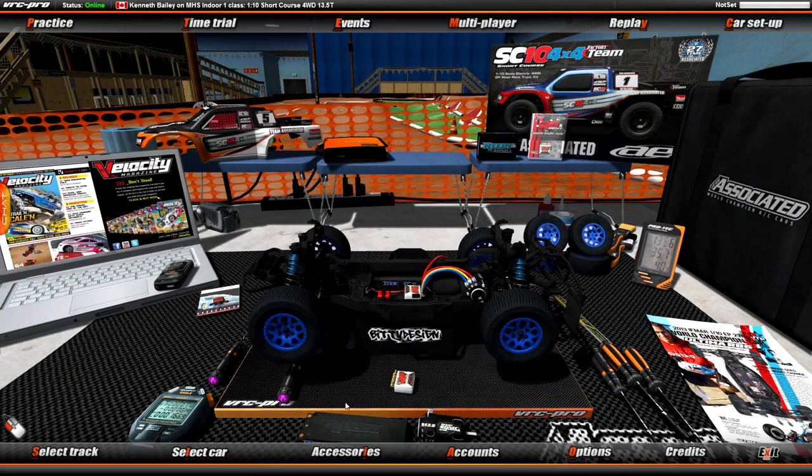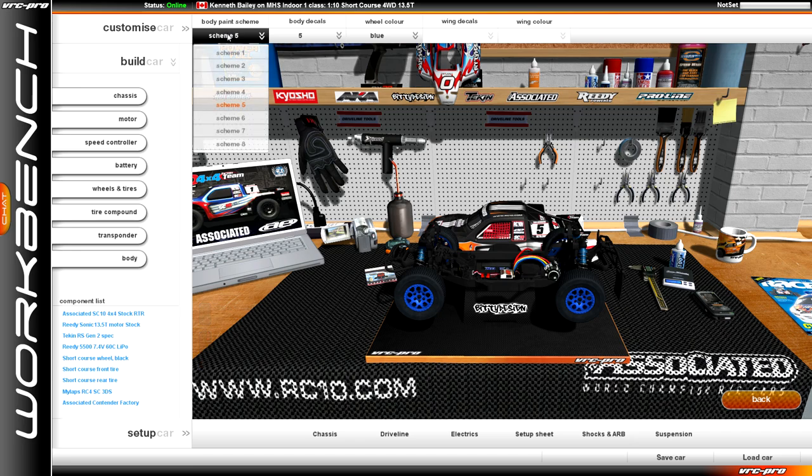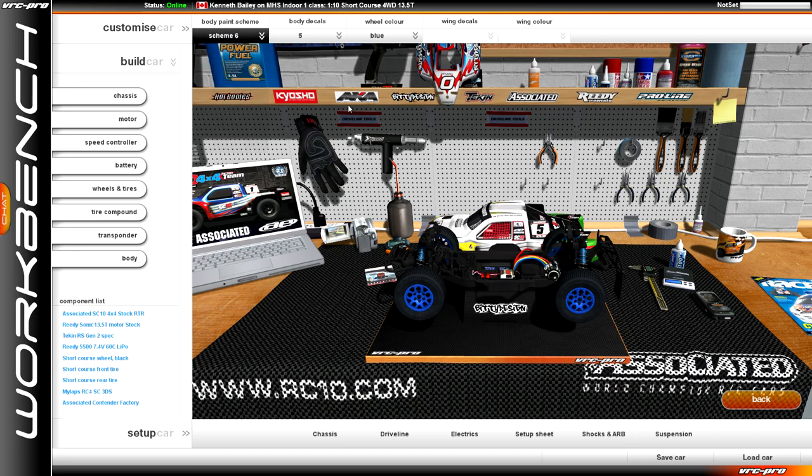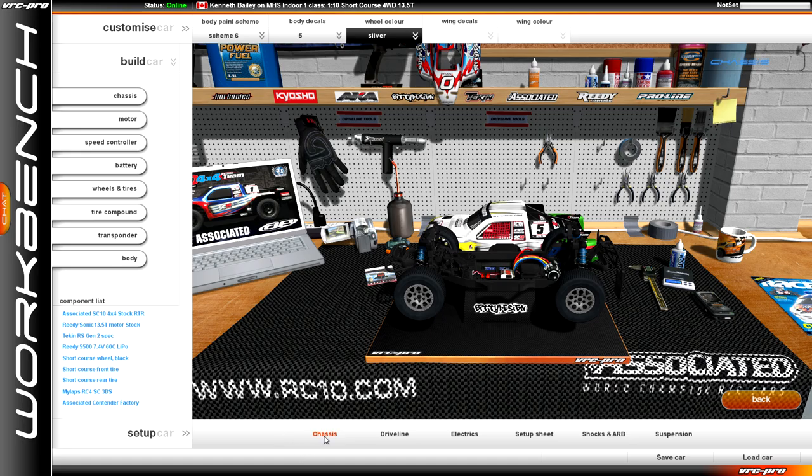So clicking some items actually opens things like Time Trial. You can also customize your paint job to whatever you want — I'll go with white — and customize your wheels and everything. You get a basic customization, no big deal. And then you can do your tweaking as well.